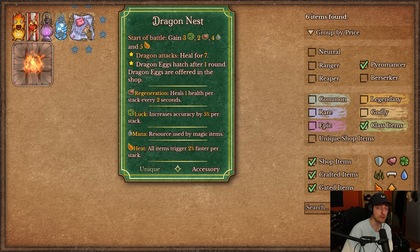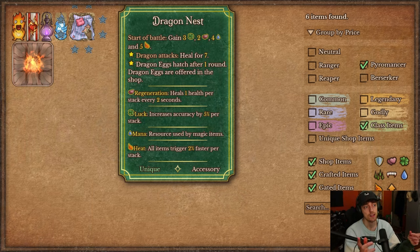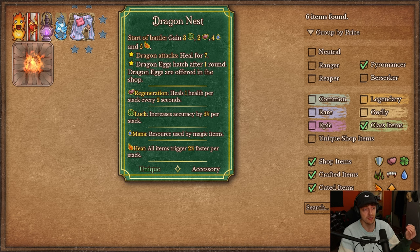The final class item is the Dragon Nest — a 4x4 square with some stores around it. At the start of battle, it gives you 3 luck, 2 regen, 4 mana, and 5 heat. But what it really does is offer dragon eggs in the shop, similar to how other class items for Berserker, Pyromancer, Reaper, and Ranger show different things in the shop that you otherwise can't get.